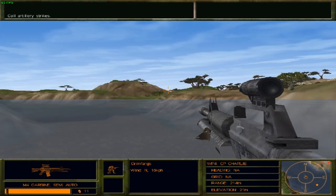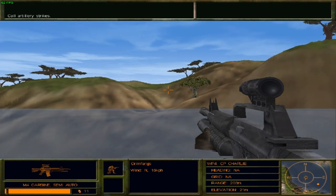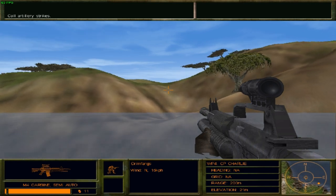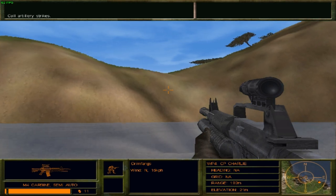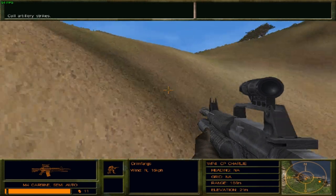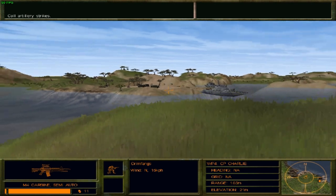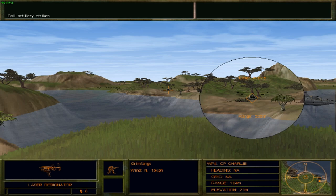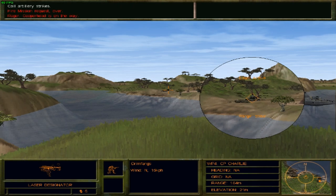Call in artillery — right, right, artillery strikes. I forget that this game has artillery strikes. In Delta Force 1 they were pretty much just useless. Let's see how effective the artillery strikes are in this game. It takes a while for the projectiles to actually hit the targets. That's a laser designator. This is King Six requesting fire mission over. King Six, Whiskey One, send your fire mission over.